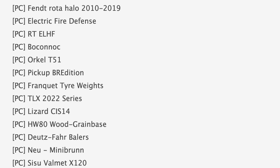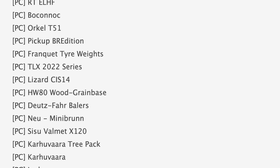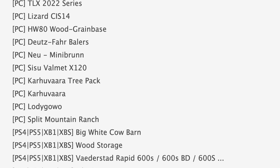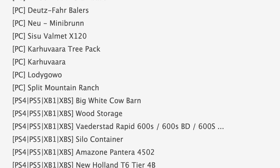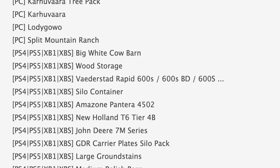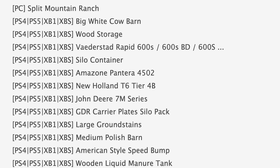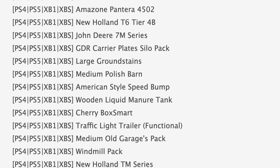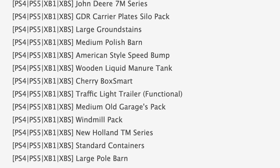Rounding out PC testing we've got Slatted Cow Shed, Service Vehicles Pack, Helix 2022 Series, and Split Mountain Range. Jumping down to console mods in testing, we've got some notable ones like the Silo Container, John Deere 7M Series, and the American-Style Speed Bump. Also in console testing we have Cherry Box, Smart Traffic Light, Trailer Standard Containers, and the Planet Modular BGA.